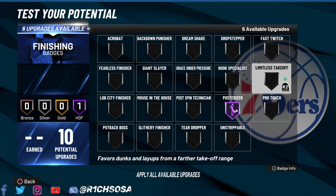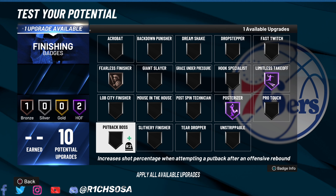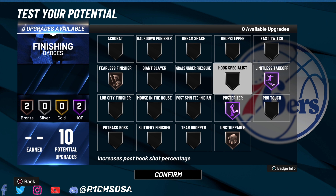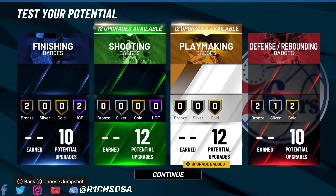With another 10 finishing badges to work with, I'm going with Hall of Fame posterizer as well as Hall of Fame limitless takeoff. There's one badge I always love to run because of the animations it unlocks — that's fearless finisher. You can also spread the wealth going with unstrippable on bronze. Hook specialist is a very solid badge to consider as well.